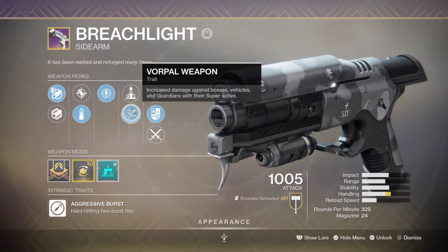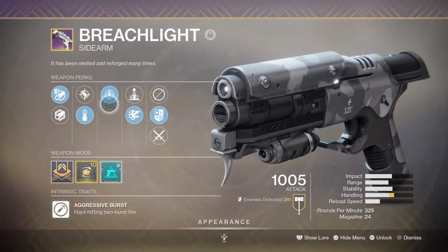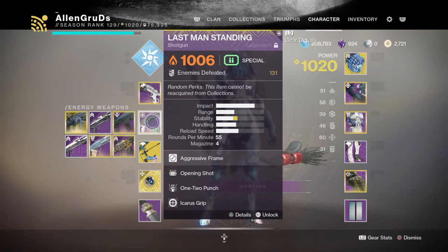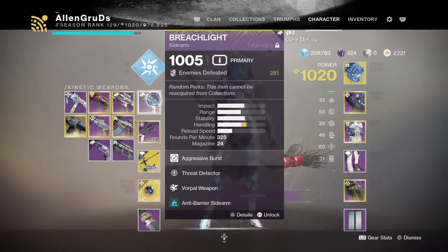Aggressive burst sidearms with anti-barrier rounds are the best for anti-barrier. This build is based around One-Two Punch, so I have an aggressive shotgun with One-Two Punch. I'll have the stagger on Leviathan's Breath and anti-barrier on my sidearm.